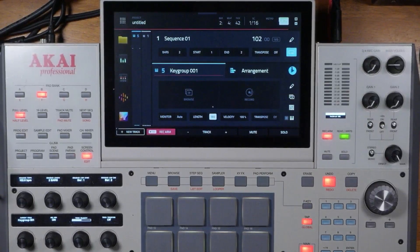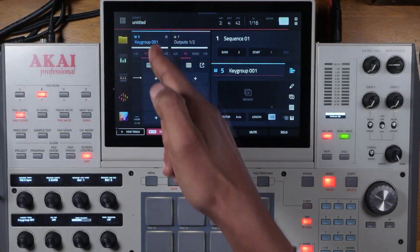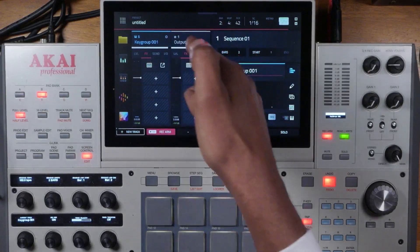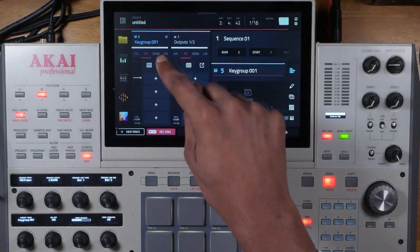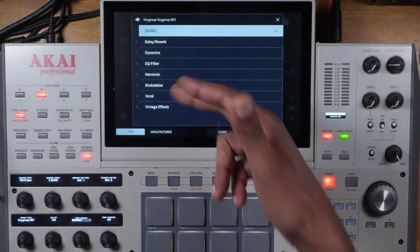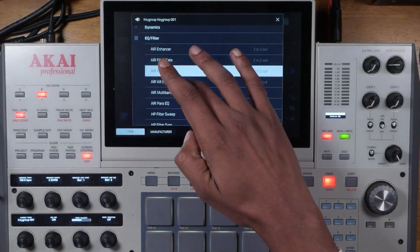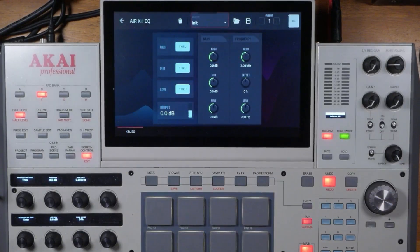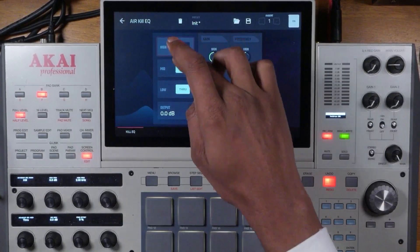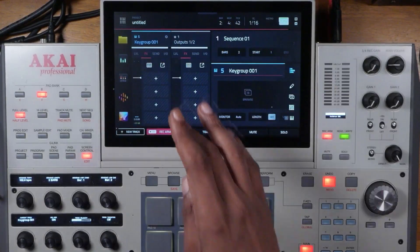My question to my audience: did you already know that the MPC has EQs inside of it? The MPC, whether in 2.0 or 3.0, has plenty of EQs. If we touch this right here, it gives us access to the track effects rack and the master effects rack. In 3.0, go to the effects tab, hit the plus sign, and that gives you all your available effects. You'll see EQ Filter — there's Kill EQ, which gives you three bands to work with and can kill the audio of that particular sound. To delete the effect, just hit the trash can icon.